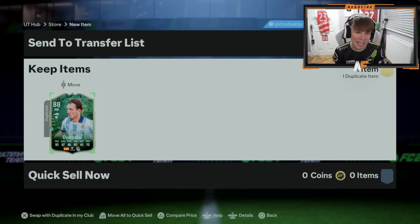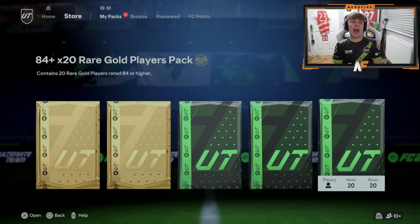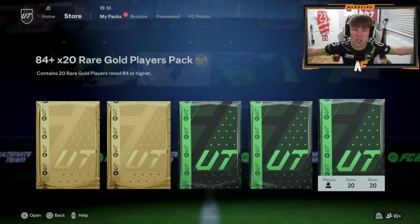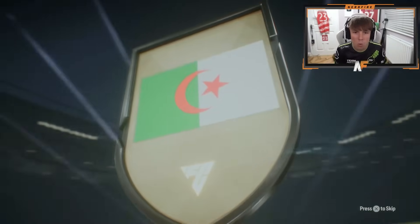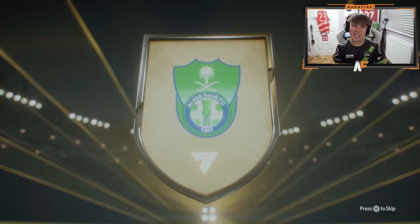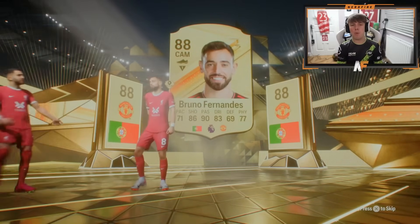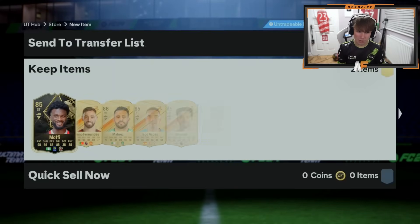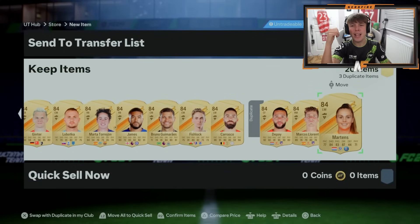What is the 84 times 20 gonna provide as well? Because those two packs were insane. Riyad Mahrez is one of the highest rated walkouts - 86 Mahrez. Who's the double walkout? Bruno Fernandes - highest rated gold walkout is Bruno Fernandes, 88. Any other walkouts behind? Two walkouts overall - maybe all the luck was used on the player pick and the 87 times 3, because that 84 times 20 was not too good.